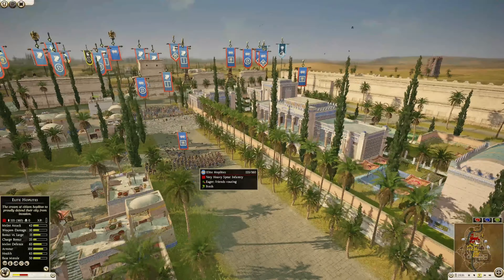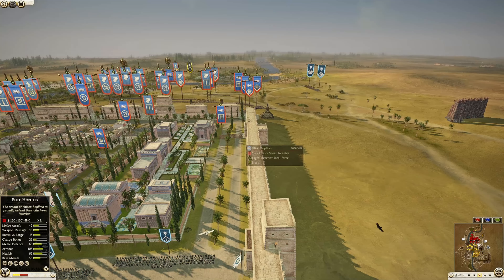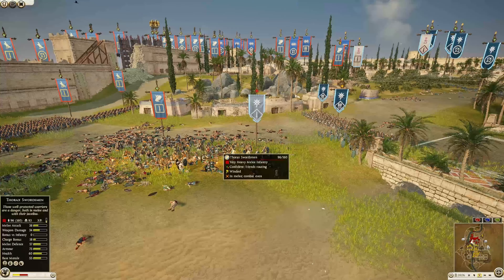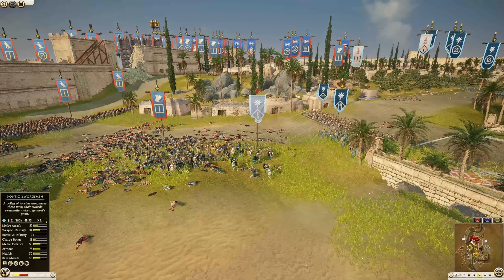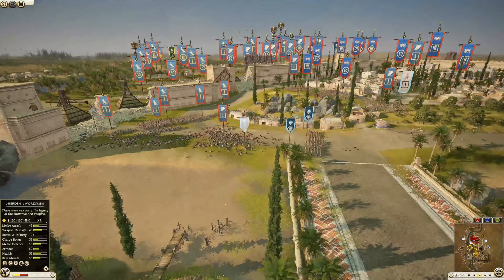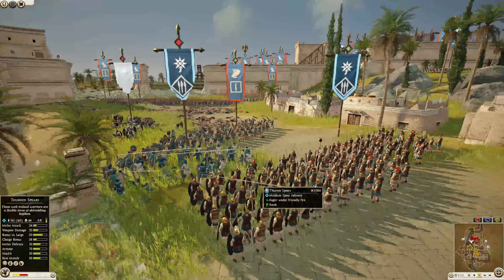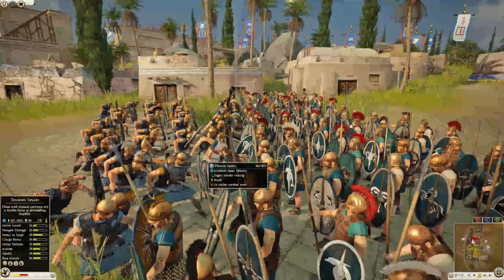This front line does look like it's finally getting ready to completely collapse at least right inside the settlement. The final unit of Pontic swordsmen is holding on for dear life against some thorax swordsmen, but that's going to be the end of that unit shortly. We also have some eastern spearmen — a rayo spear of Pontus — so Pontus is still sacrificing a lot of his units trying to hold this front line.